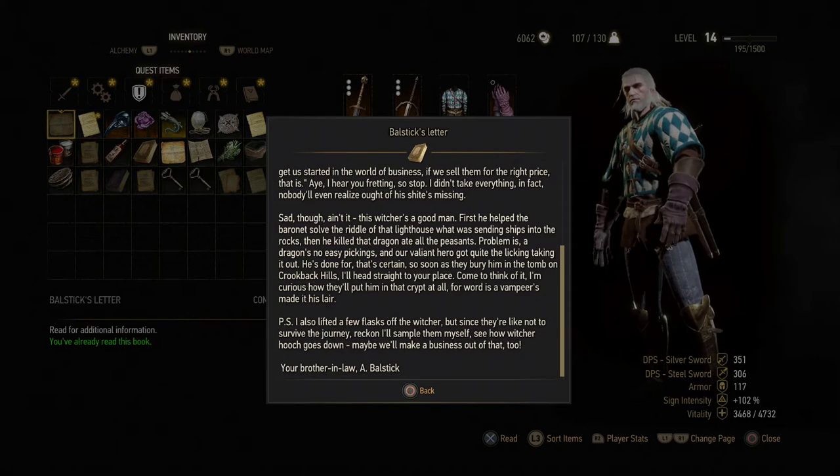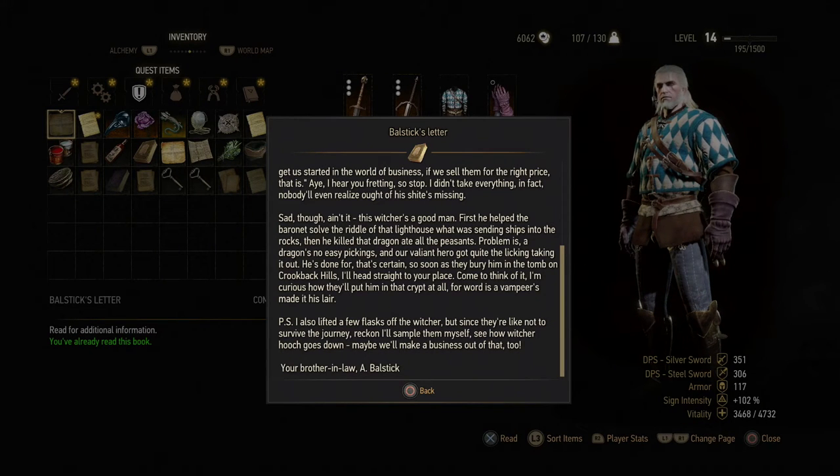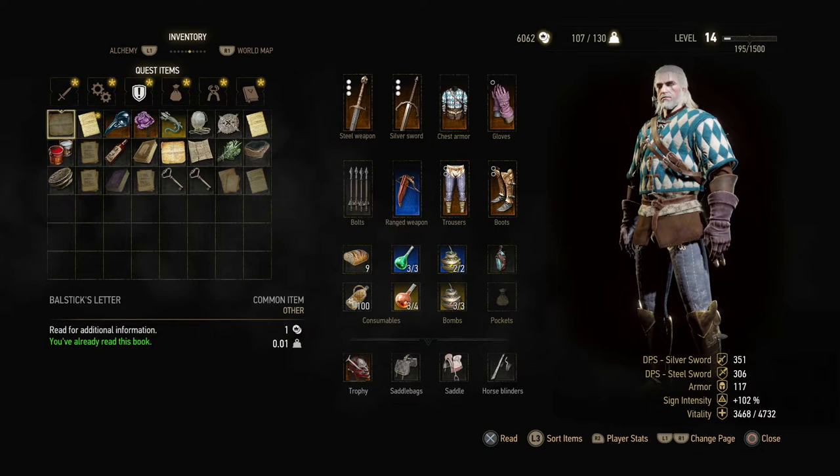So that's a little story hidden inside this letter. First of all, they buried him at the tomb where we fought the vampire, because we found that vampire hiding there, and we found the other four diagrams. And second of all, in the P.S., he tells us that he tried drinking one of the witcher potions. And as we know, witcher potions are lethal to regular human beings. So that's the way the sad man died.